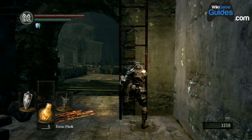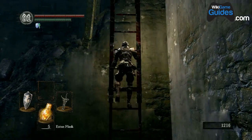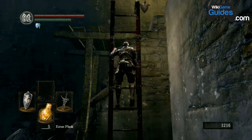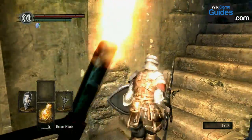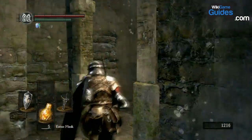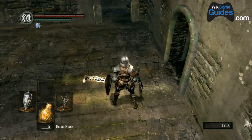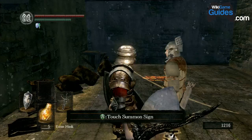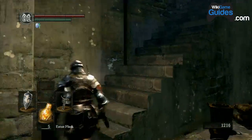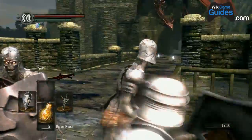Now moving on — you've got the Drake Sword, hopefully. If you haven't, make sure you get it because you're strong enough to wield it at this point. The requirements are very low: 16 strength and 10 dexterity, which is practically the starting stats for some classes, so it's extremely easy to get.